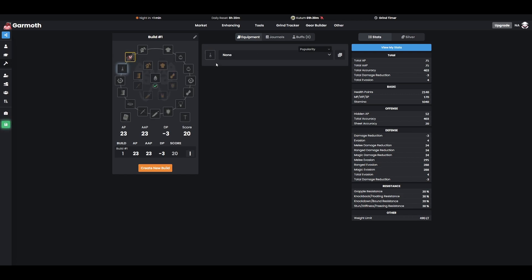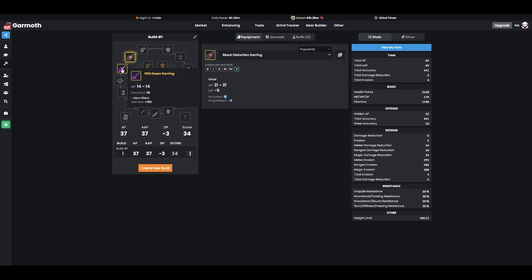If you are lacking accuracy and feel you need some, that is where Dawn Earrings are going to come into play. As you can see, this only provides 16 accuracy on the distortion, but if you look at the Dawn Earring, it provides a massive 38 accuracy on top of giving some stamina — but you'll notice the AP is definitely lower. So accuracy here is going to be something really important to get through these if you feel that you need it.